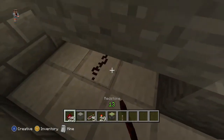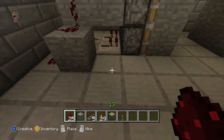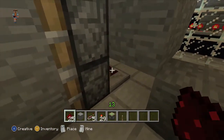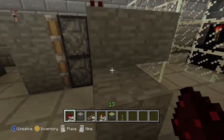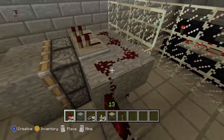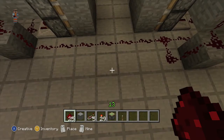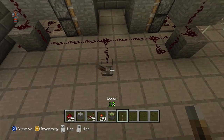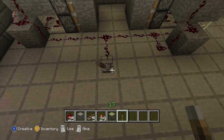Next you want to add lots of redstone. You want to make sure all those pistons are connected together so they can all be used by the flip of one lever. Last of all, you just want a little bit of redstone leading up so you can attach the lever — you can use that to turn it on and off.